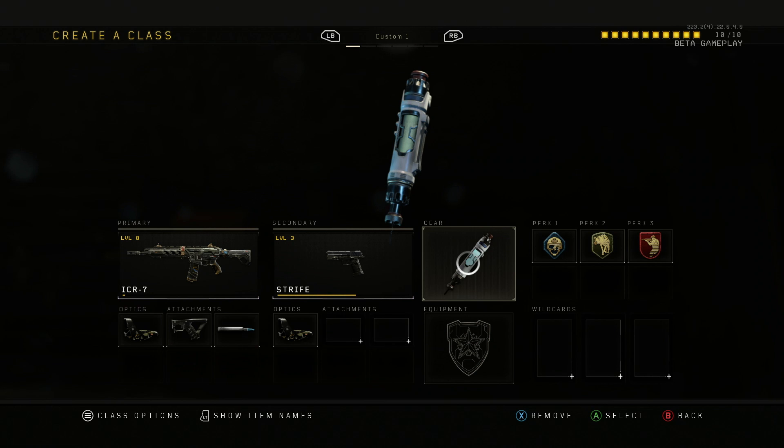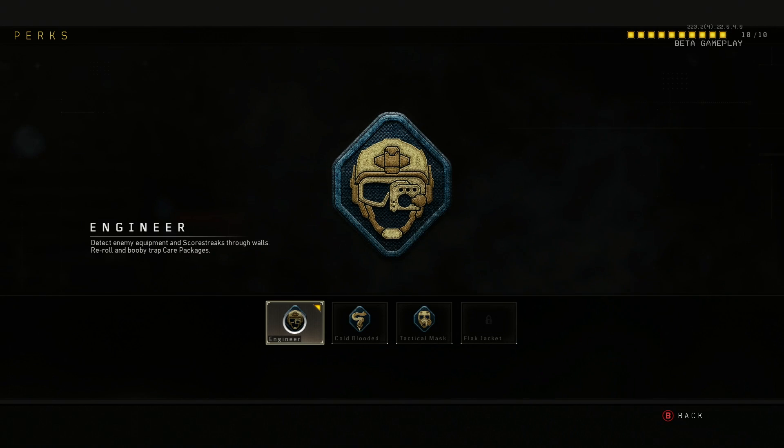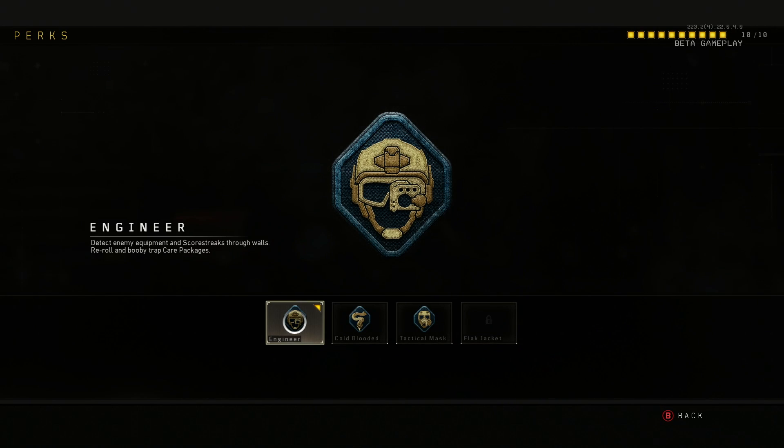I definitely recommend you run with the Stem Shot for fast healing so you can always be on top of the action. For perks, I went with headgear to detect enemies' equipment and killstreaks, along with wall rotations and care packages.